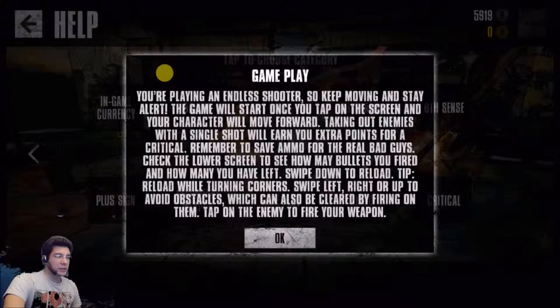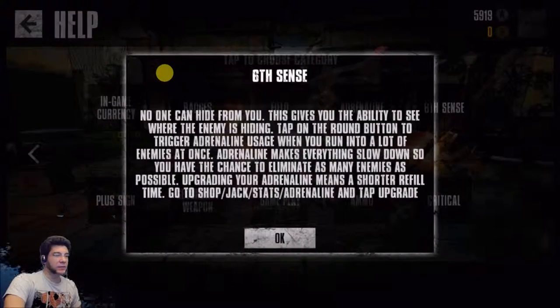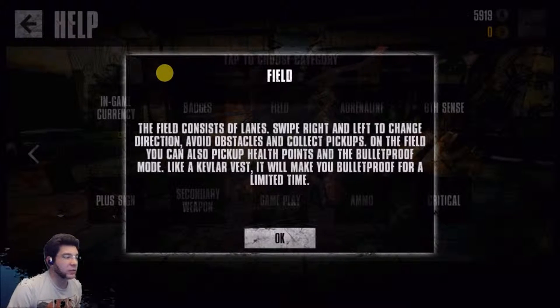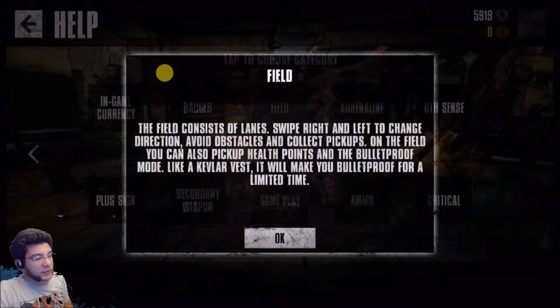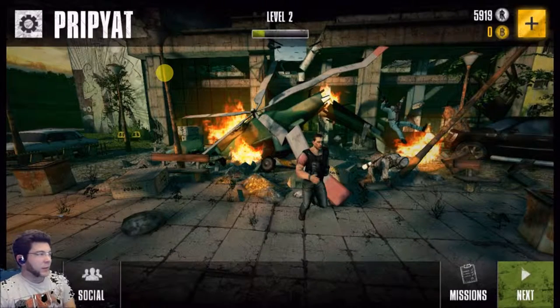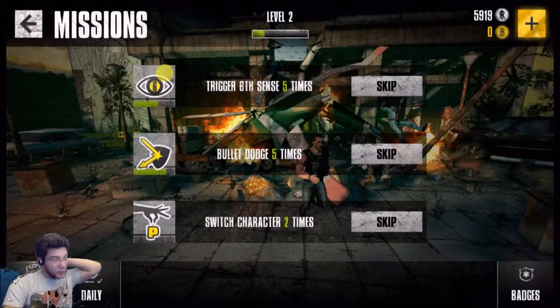Character will move forward. Single shots, bad guys, ammo, critical — six cents. The field consists of lanes. Strike left, strike right, direction, avoid obstacles, collect pickups. On the field you can also pick up health points. A bulletproof vest will make you bulletproof for a limited time. So apparently I'm doing it, but what I need to know is how do I switch characters?